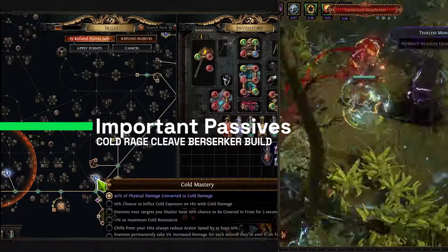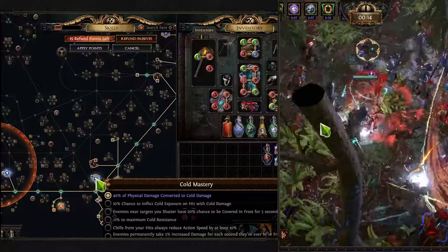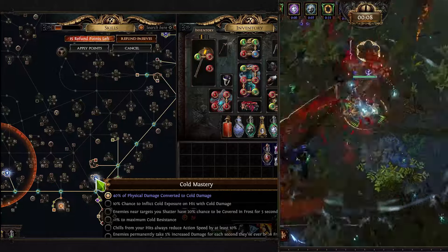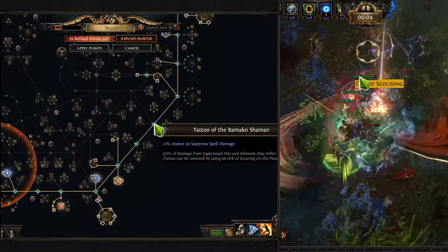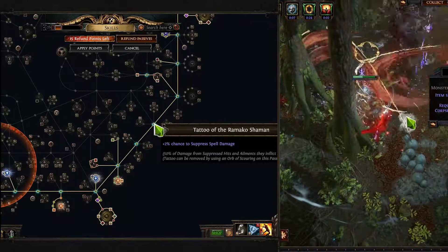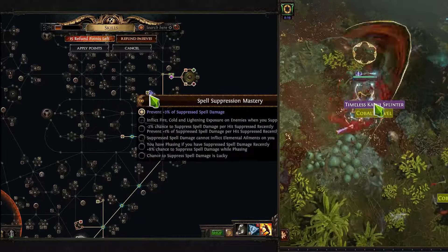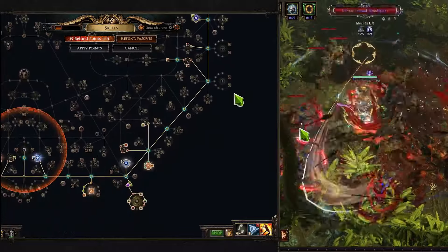Talking about our tree, the most important part here is reaching Fangs of Frost and getting Cold Mastery as a passive if you don't have Hrimsorrow, because that way we will pretty much convert our physical damage to cold damage. On top of that, we will need to use a lot of Tattoos to reach spell suppression, so Tattoos of the Paramount Shaman are definitely recommended. You will need to change a lot of dexterity nodes, and it will help us cap our spell suppression and feel much better in gameplay.